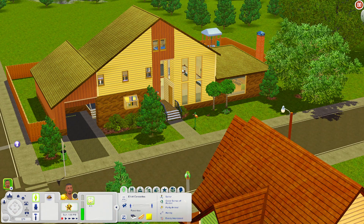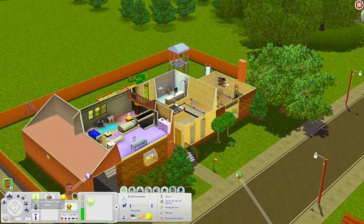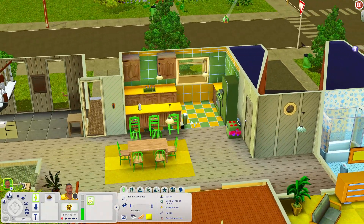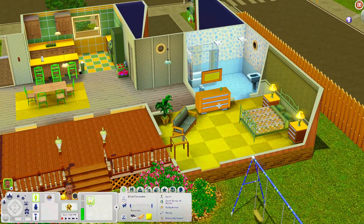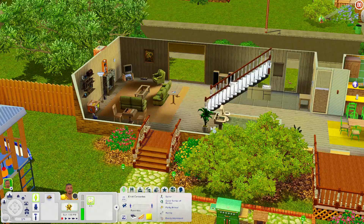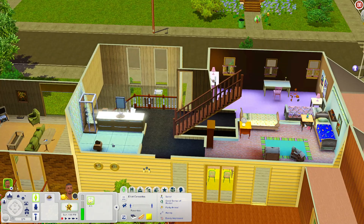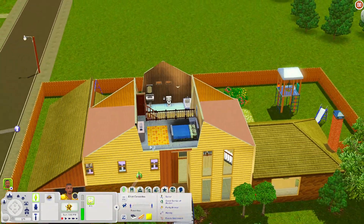I think the bunch family from Sunset Valley might be staying over here — y'all can correct me if I'm wrong. Outside the house there are harvestables: a lime tree, apple tree, and grapes. Inside there's a really nice 70s-style kitchen, a bathroom, a bedroom, and a living room with a stereo. Outside there's a swing set, grill, picnic table, playhouse, and a slide. Upstairs there are multiple bedrooms — two kids share a bedroom — plus another bathroom, and there's even a bedroom in the attic.